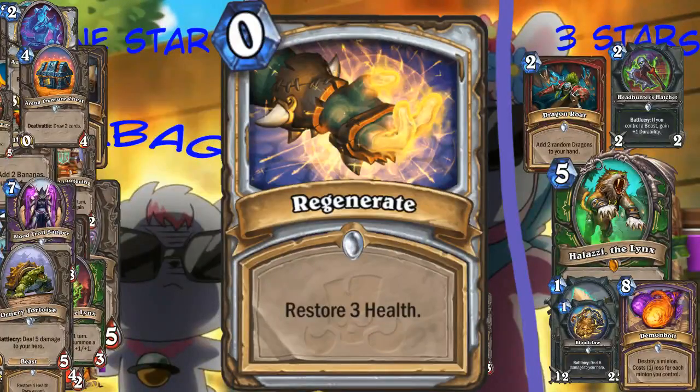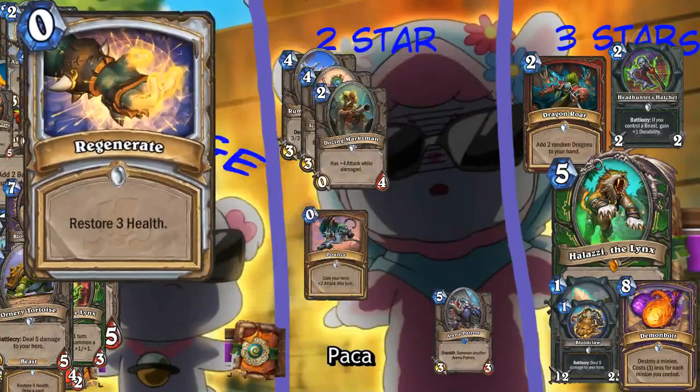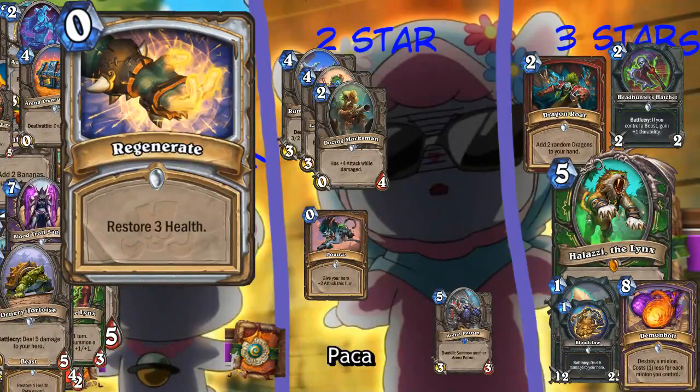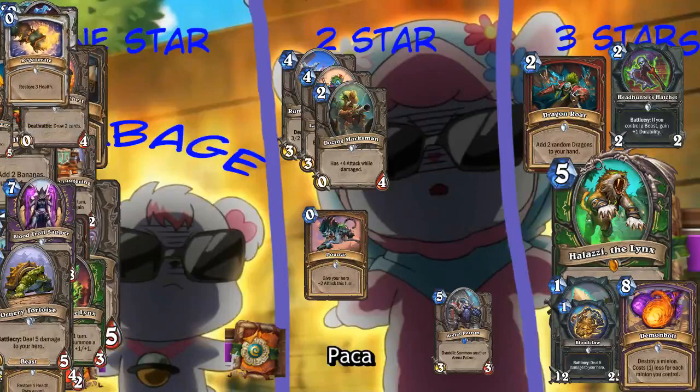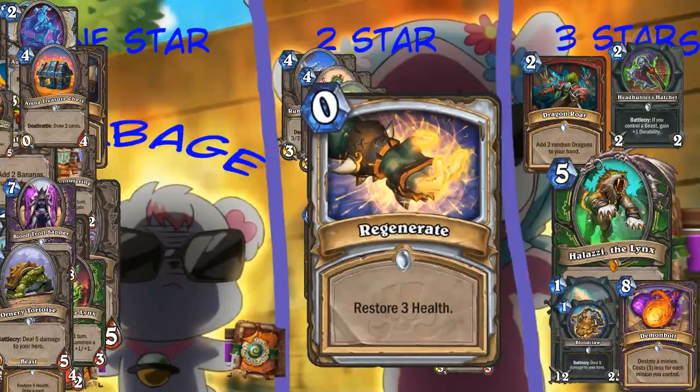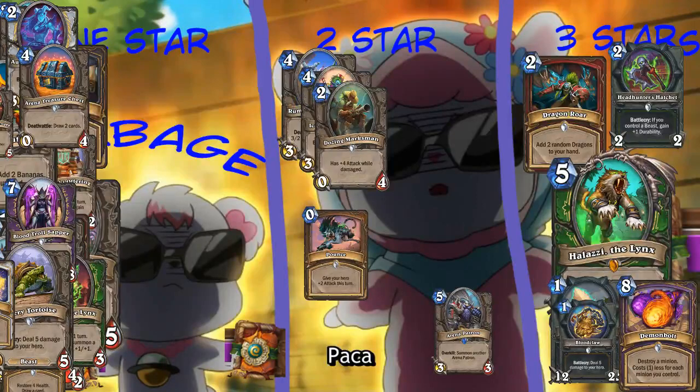Zero mana - generate restore three health. It's a lesser flash heal for zero mana. Did Priest have problems? All I see when I look at this is restore three health, generate another card with Lyra on the board. You could probably combo this in some way. This would be a good card to get from Lyra, which is the only place you're ever going to see it because no one's going to put it in their deck.